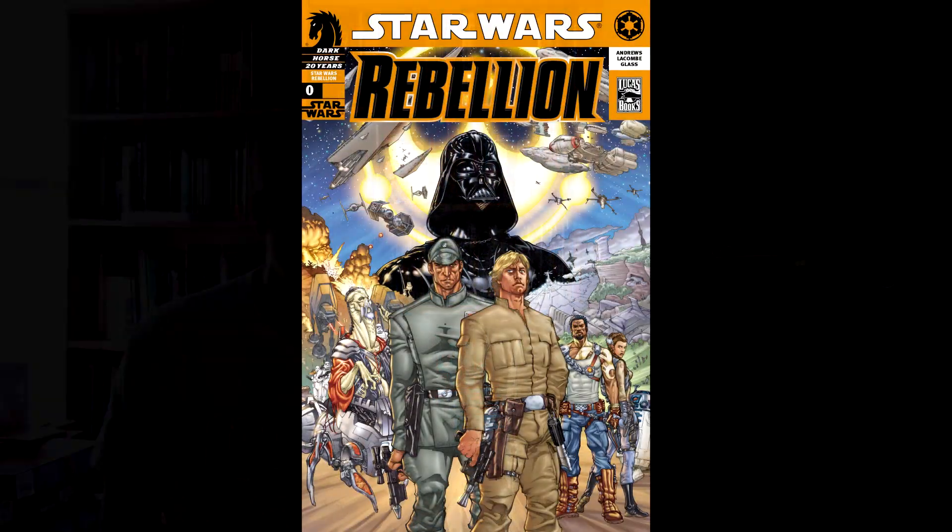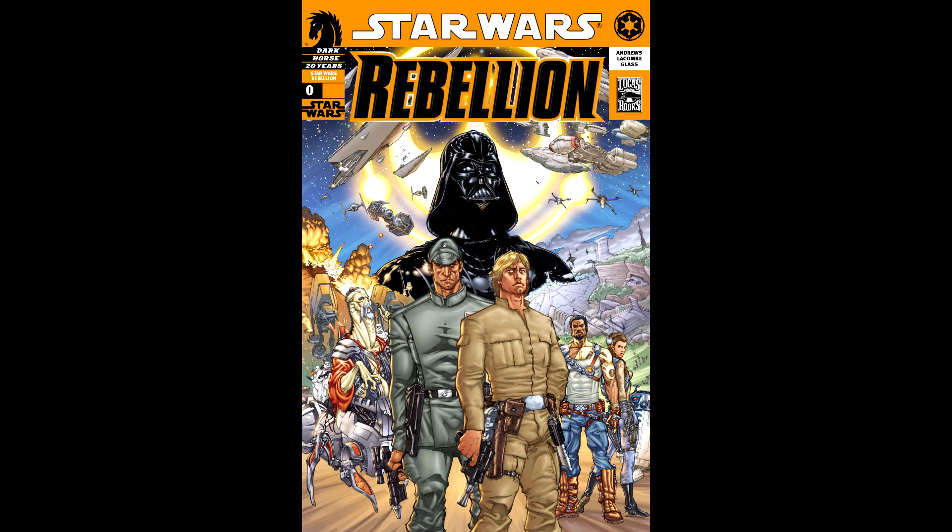So where do you start? Of course you start with issue zero. Issue zero came out in a flip book — though that's a bit misleading. It was Knights of the Old Republic Zero on one side, and you flip it over and there's the cover to Rebellion issue zero. This one was written by Thomas Andrews, and basically the rebels go on a mission to rescue some people — a prisoner of war from the Battle of Jabim. So issue zero gives us a short insight into them rescuing those prisoners from the Empire comic books.